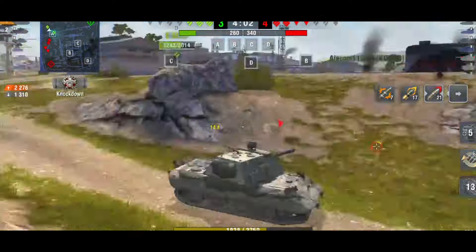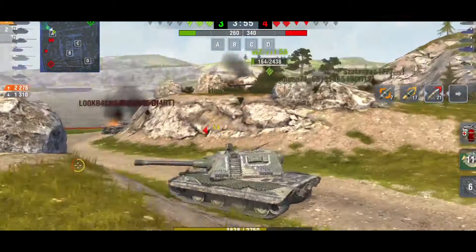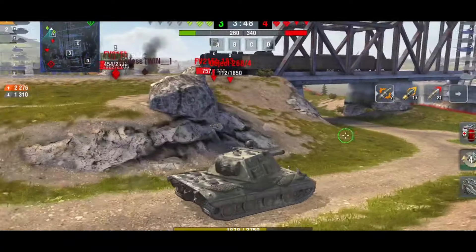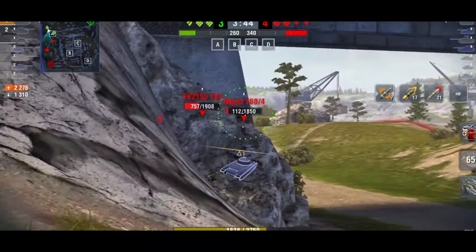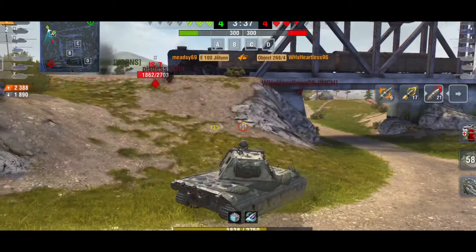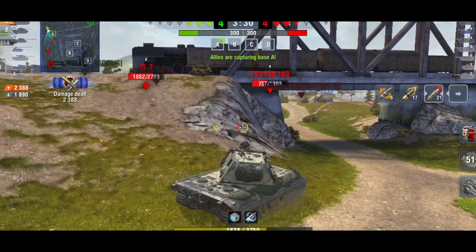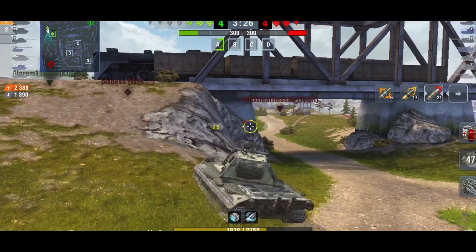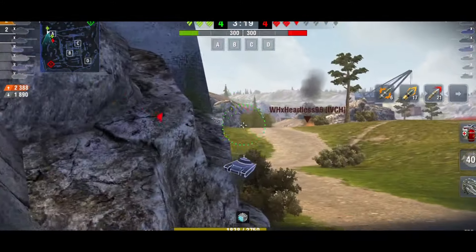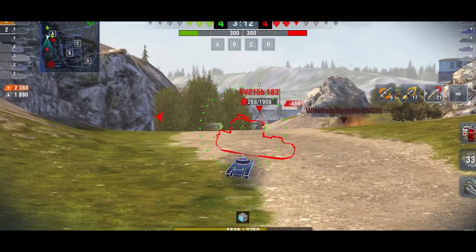I got a max roll but it was only a splash — almost 600 damage. I knew I couldn't penetrate that guy, so even doing 300 or 400 damage is worth it. Eventually his hit points are going to drop and he's going to have to move. I use HE a lot, not just for maximum damage but just to do some damage or to finish off guys on low hit points. The worst thing is having a tank on 100 HP, using AP, and bouncing — whereas HE will just finish him.